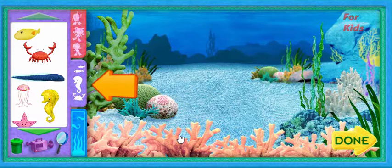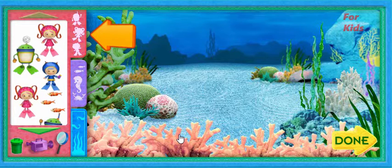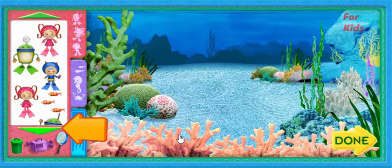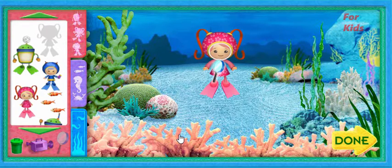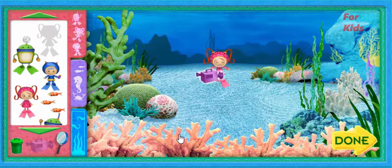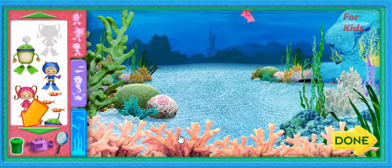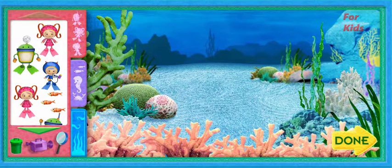Now fill your very own aquarium tank! You can fill your tank with sea creatures, beautiful backgrounds, and even us! You can add Geo, or Bot, or me to your tank too! Use these arrows to see all of the things in each tab. Click on something you like, then move it to the aquarium tank, and click again to put it in the tank. This magnifying glass can change the size of everything you put in the tank. Click to pick it up, then click on anything you've put in the tank to make it bigger or smaller. This movie camera can make everything you put in the tank move — click to pick it up, then click on anything you've put in the tank to make it move. Click the green trash can to clear the tank and start over. Click the done button when you're finished decorating your tank.